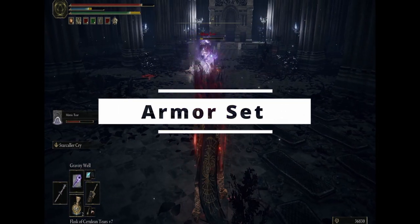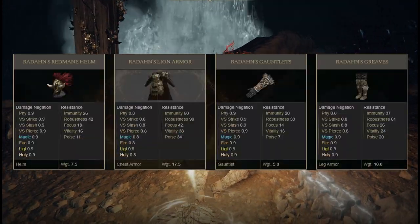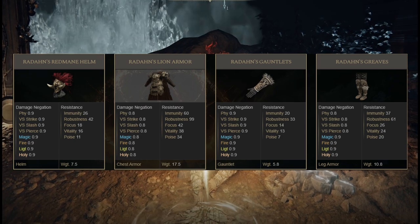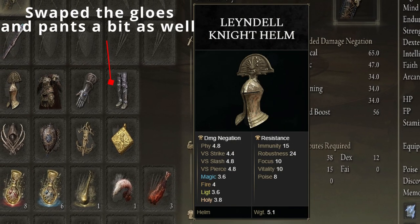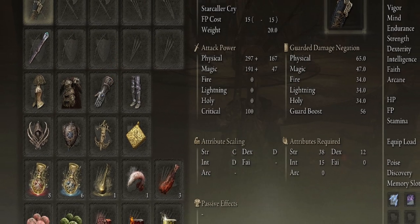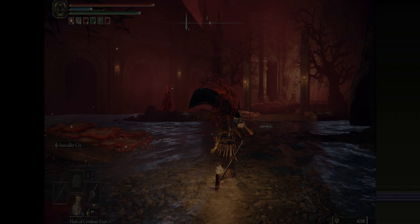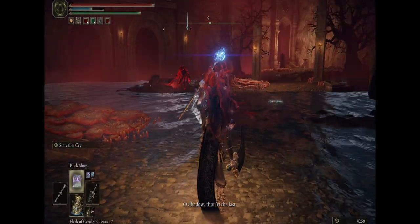Starting off with the armor, I did want to roleplay as much as I can as Radahn himself, so of course I chose to go with his armor. I ended up swapping the helmet to the Landell Night Helm just because it looks good. But you could swap things around to fit your endurance. I definitely wanted to stick more into that heavy armor, heavy weapon type of look.